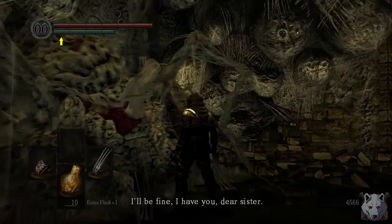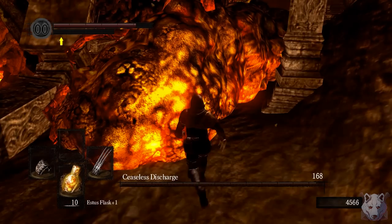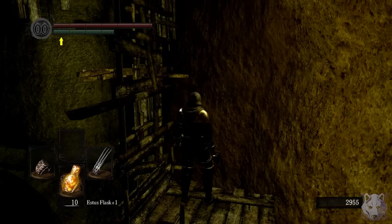We use the Old Witch's Ring to be more depressed listening to the Fair Lady talk about how much she loves her sister who we just shishkebobbed five minutes ago, and then it's off to fight Ceaseless Discharge. I've made a lot of bad jokes in this run with more to come, so I'm gonna leave this one alone. Instead, we use our fists to beat him off the cliff.